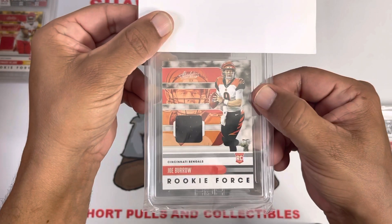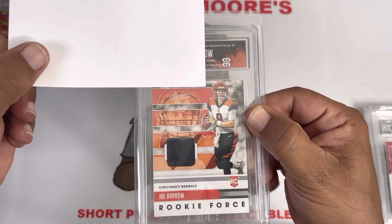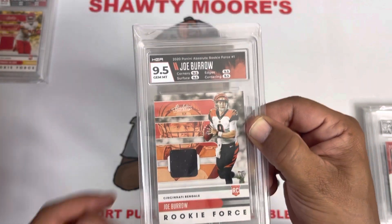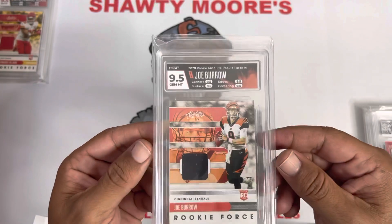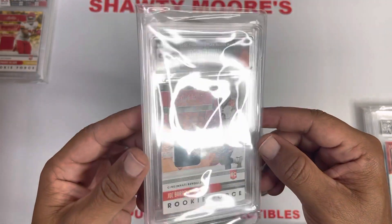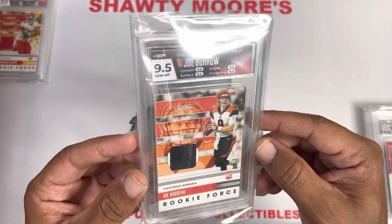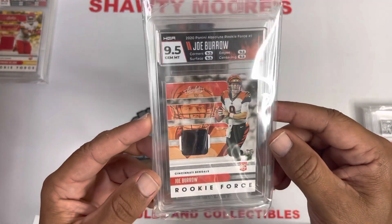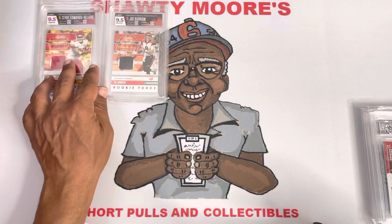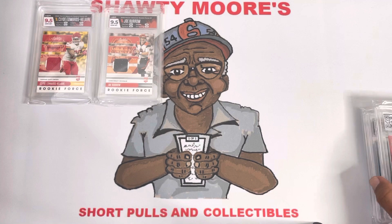It's the black patch on that one with the orange — I did team colors again. Boom, we got 9.5, 9.5 so far — can we get the true gem mint? Yes we did! This one is all orange with the black splash on the top, and it looks great with that card. Back to back 9.5s on the relics, true gem mints all the way around. Always surprised to see that on my relics, but I've been getting some good ones recently. Very happy with that. Our two football relics are out of the way.